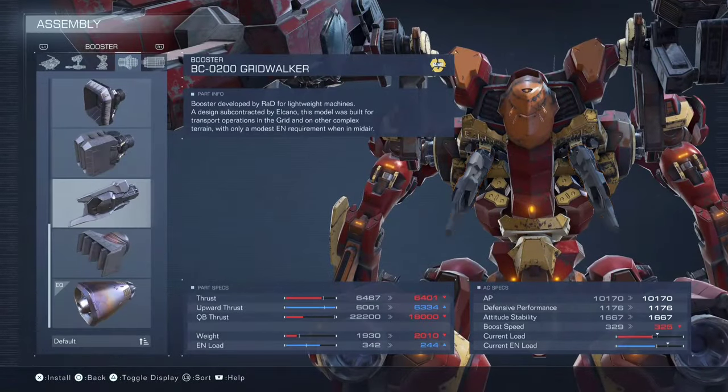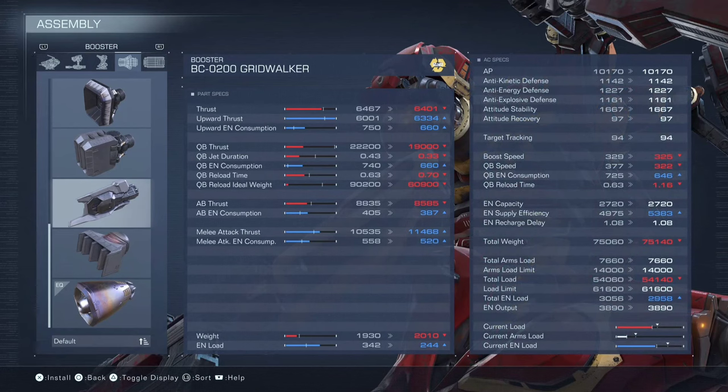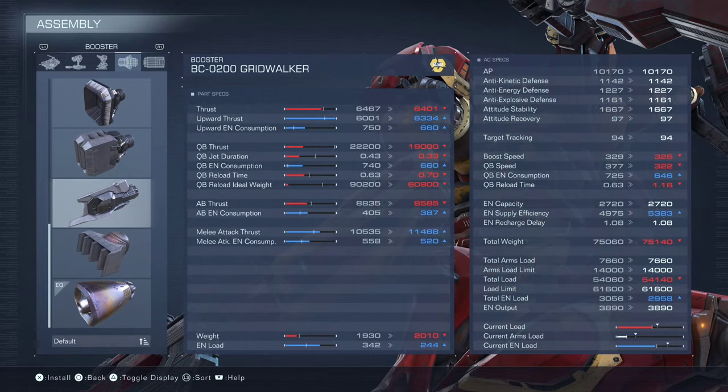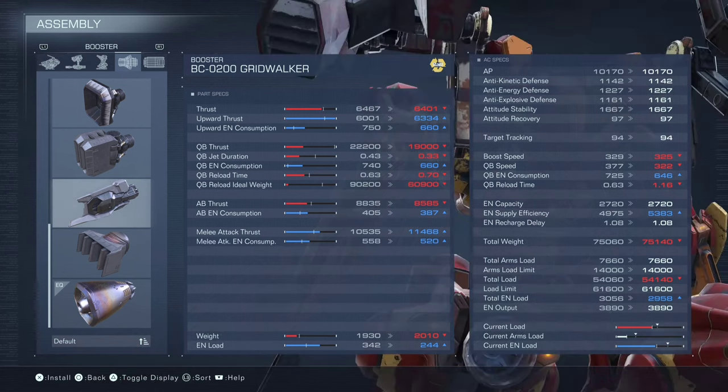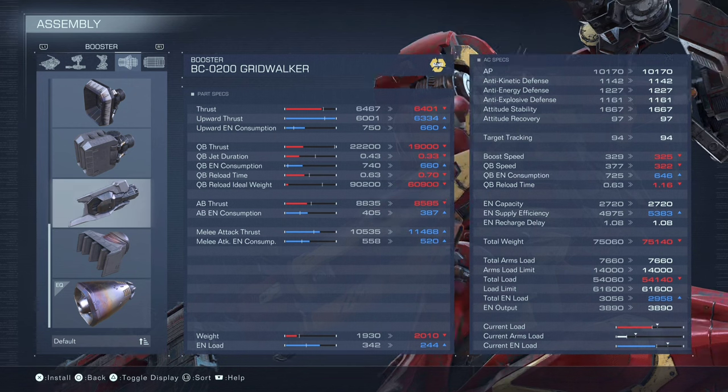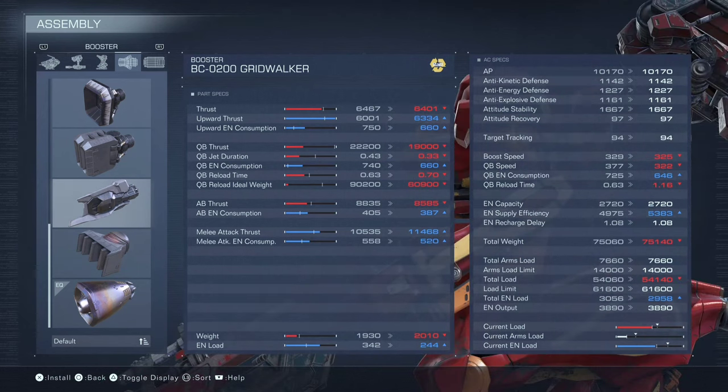NGI. You may be wondering: if this is an aerial build, why not use the Gridwalker? Well, let's compare. With the Gridwalker, you're slower — I mean, it's only four points, but still, you're slower. You only get 300 points of upper thrust. It is a little cheaper, but we're not concerned about EN consumption here because we're trying to redline our generator — we keep getting back our energy. Your QB thrust is worse, you have a lower jet duration so you don't go as far, and that's a really big deal in the air.